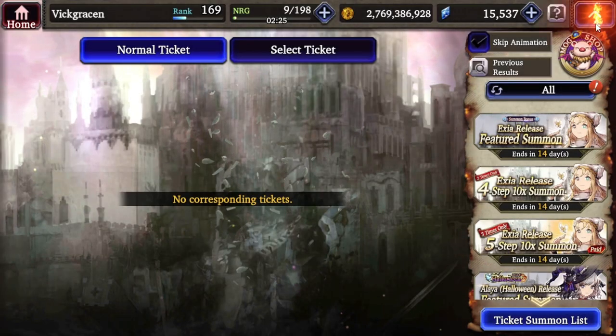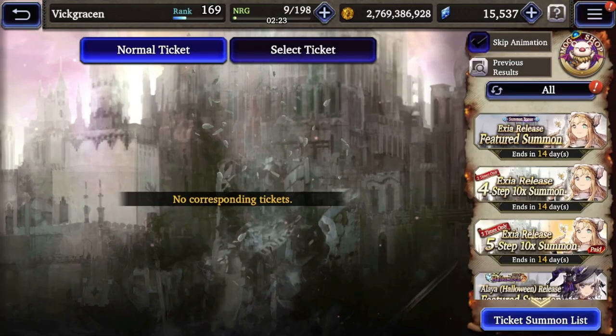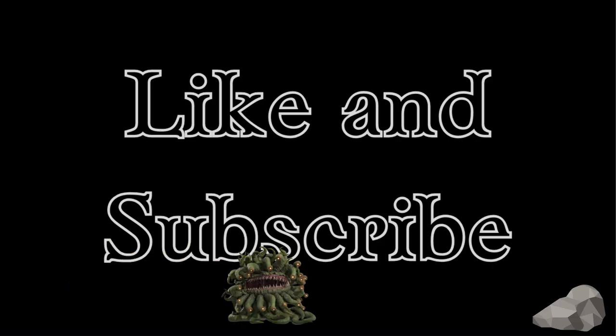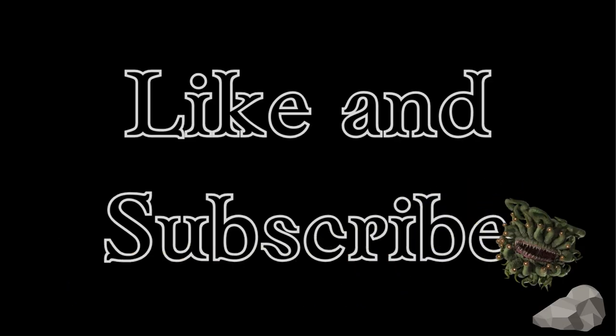Anyway guys, I hope your free summons were a little better than mine, but yeah there's a lot of free stuff. As for the fire plane, don't forget to do your events to get some free viz, with the new staff for Exia and the new mace for Aliyah. Thank you guys so much for watching - I love you guys, stay powerful, and bye. Hit the subscribe!